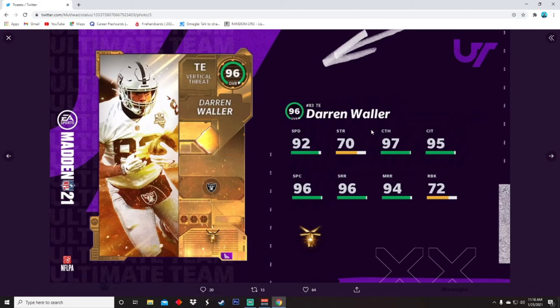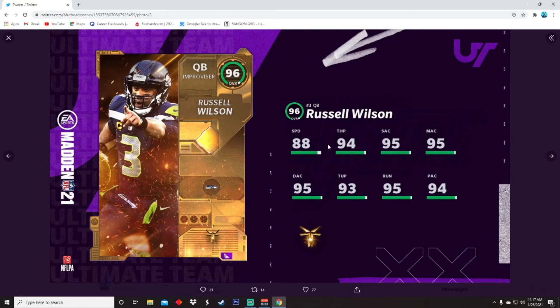Next up, Darren Waller. This card is gonna be so good — just look at the route running, that's insane. 92 speed, 70 strength, 97 catching, 95 catching in traffic, 96 spec catch, 96 short, 94 medium, and 72 run blocking — doesn't matter. This card is a goon and he's like 6'4" or 6'6" — this dude is an absolute monster.